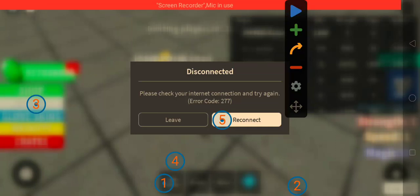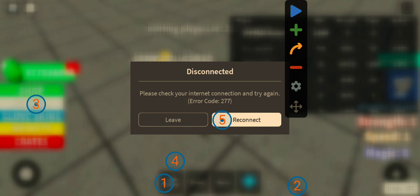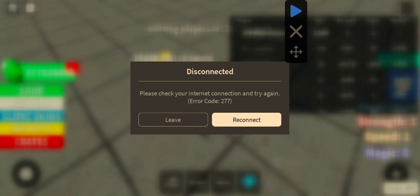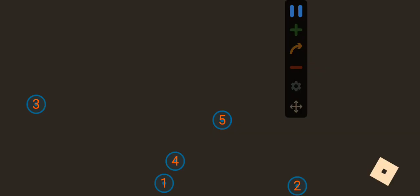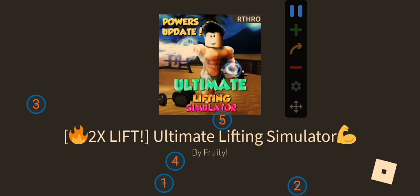What's up guys, welcome back to another Roblox Ultimate Lifting Simulator video. Today I'm gonna show you how to automatically join back when you're disconnected while on auto-clicker. See, I just joined back.